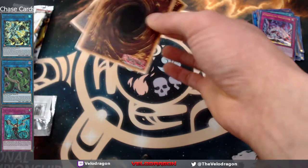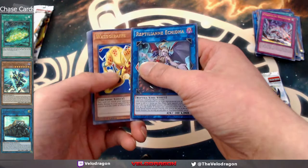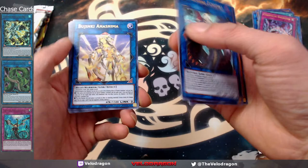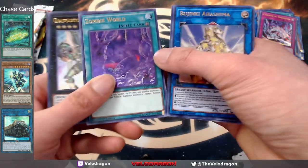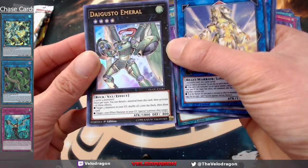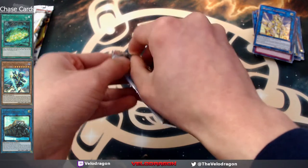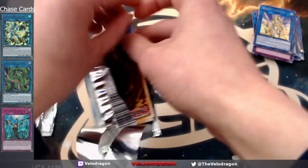The rest of the friend group is getting boxes too. Pack five: Budrinki Ashima — that's a card I've been looking for for my Budrin deck, the link version, pretty good actually. Zombie world. And Digusto Emerald — that's a good reprint, ultra rare. Ironically, during my first pack opening videos for Yu-Gi-Oh I primarily played Madrick, so that's kind of ironic.